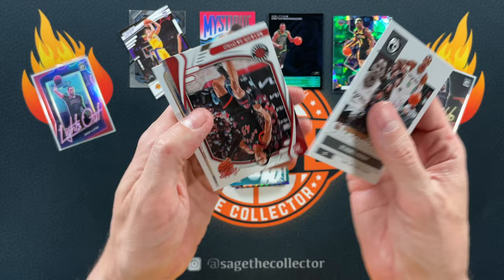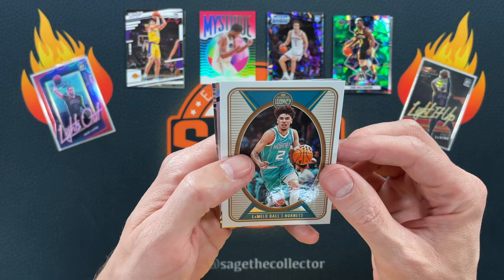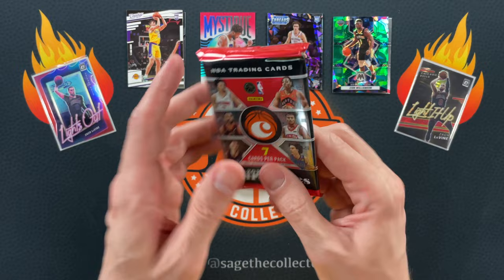Got DeJounte. Got Delano Banton. Green Ice Giddy rookie — I will take that for sure. Got LaMelo on the Legacy — I guess that's not really that exciting. Got Tatum and Kyrie — so back to back to back out of a Chronicles pack. That is hard to do.